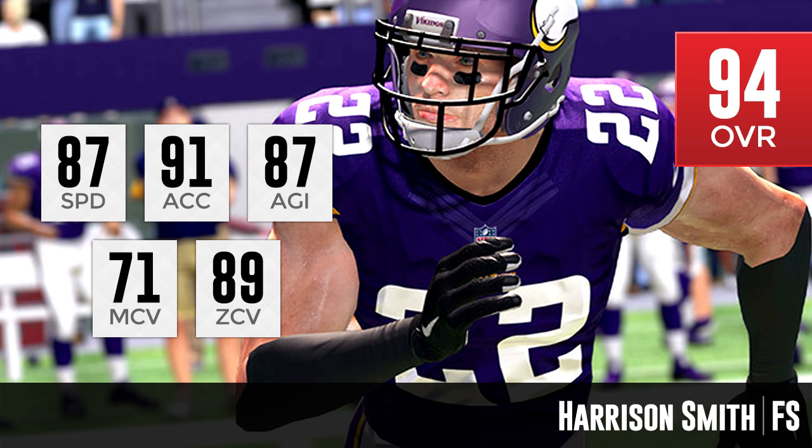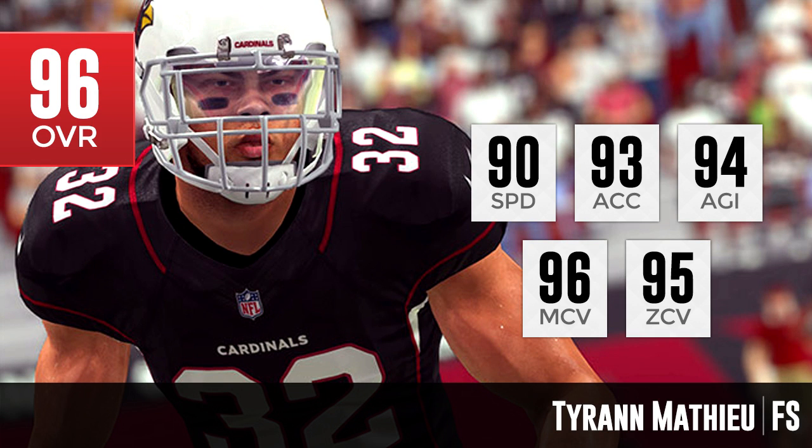Last but not least, this is a guy who I think might be good enough to play corner, and he is good enough to play corner in the NFL. I mentioned him on my cornerback rankings because I was a little surprised he wasn't listed there. But this is Tyrann Mathieu of the Arizona Cardinals, who does play free safety but also lines up as the nickel corner for the Cardinals quite a bit — more snaps at corner than free safety last year, I believe. Either way, he is built to do whatever you want him to do: 90 speed, 93 acceleration, 94 agility, 96 man coverage, and 95 zone coverage. 96 man, 95 zone — that is absolutely insane. He is going to be a ridiculous player, a guy you can user control or leave in coverage, and he's going to do a great job.